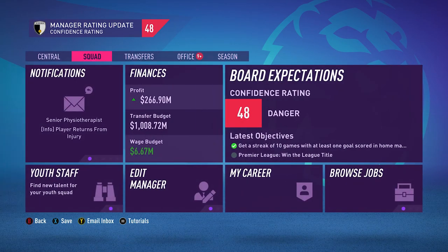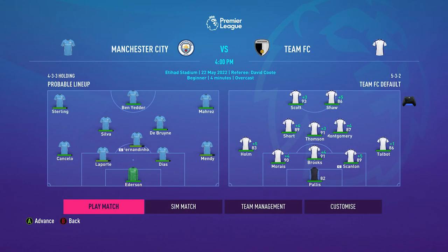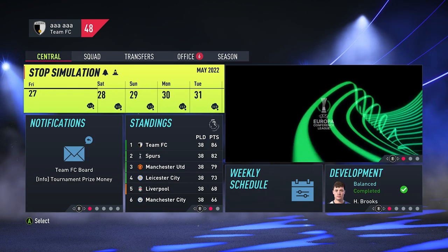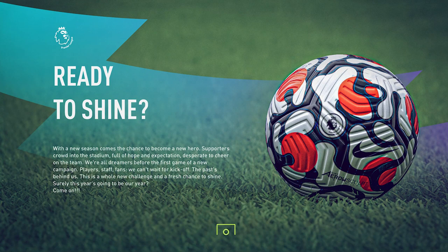Then also sim the final match as well. I'm not sure whether you have to interact with it to get the achievement, but I played it safe by simming that very last game. After that, press A until it saves the end of the season, and then the achievement will pop. That's all you need to do.